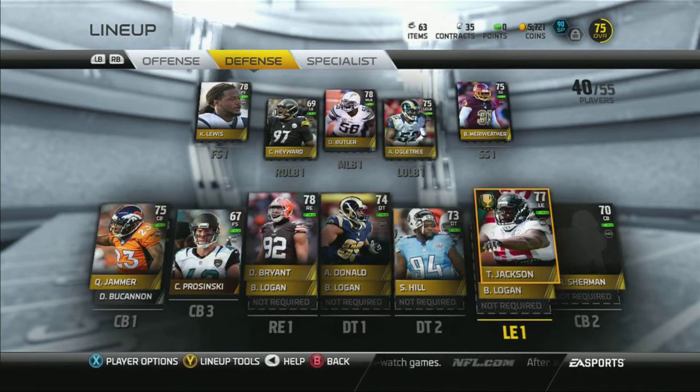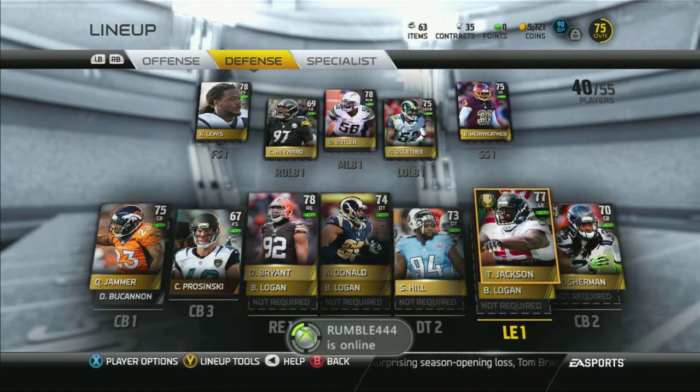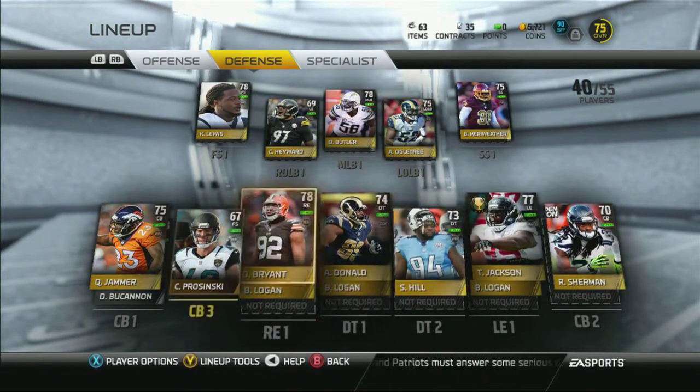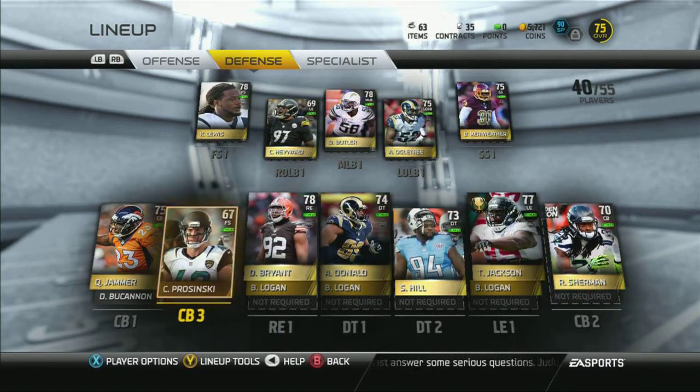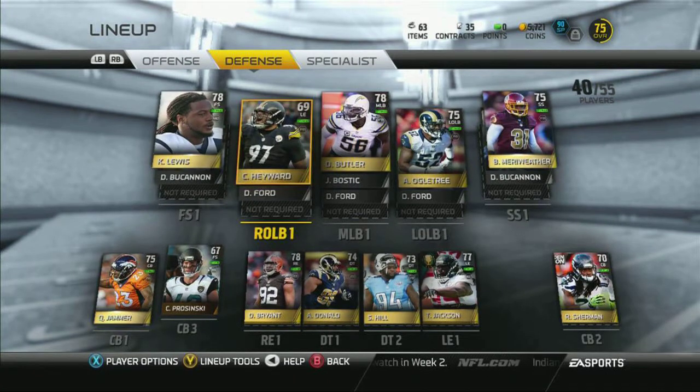The defensive side of the ball is a little bit different than the offensive side. On this side of the ball, I don't have many good players because I just did pass rush, so I don't have a great variety here. That's okay if you're working on offense and you have a bad defense like this — as long as you're trying to complete it in any way. As you can see in the top right corner, it says 90 short pass.